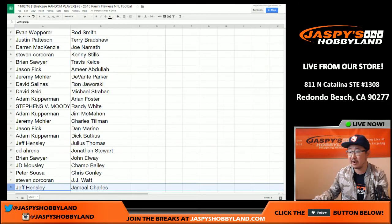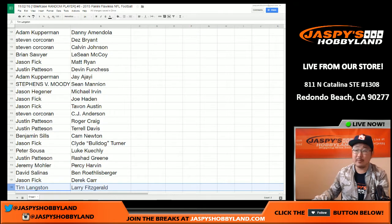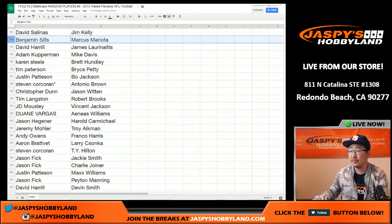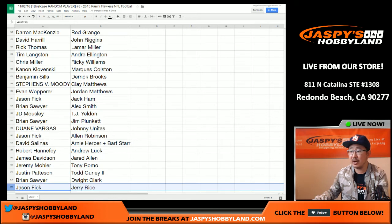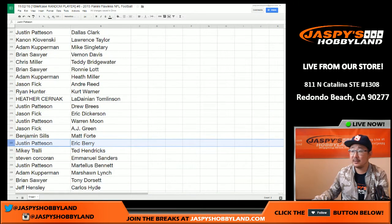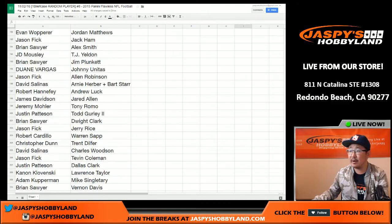Scrolling down slowly from Terry Bradshaw down to Jamal Charles. A lot of players in this. Jamal Charles down to Dez Bryant. Tim Langston down to Larry Fitzgerald, from Larry Fitzgerald down to Marcus Mariota for Ben Sills. Devin Smith for Big Boys 007. Devin Smith down to John Riggins, John Riggins down to Jerry Rice for Jason Fick. Jason Fick down to Cruz with Eric Berry, Eric Berry down to Mike Kuntz and Earl Campbell. And last right there, Jason Fick with Antonio Gates. That was the randomizing portion of the video.